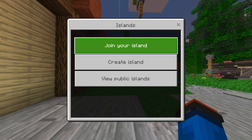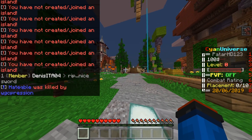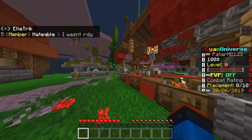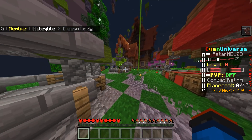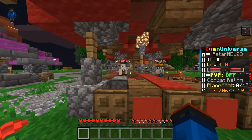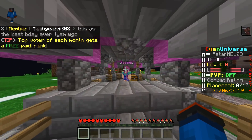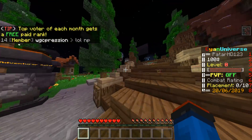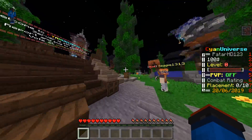If you want to join your island you do slash is — and you can create or join your island and view public islands. That's so cool! Everyone is at skyblock. This might be the second best server with skyblock. We've got the ores, we've got a farm, and everything is organized. This is basically the market where you can buy food — cooked chicken — and the prices are actually pretty good.